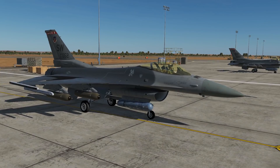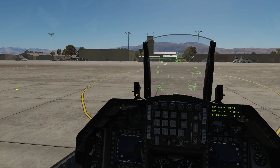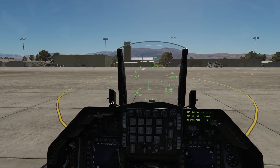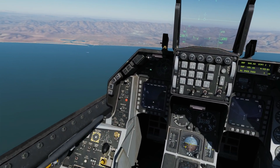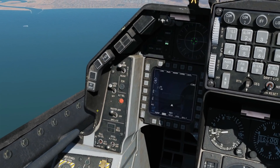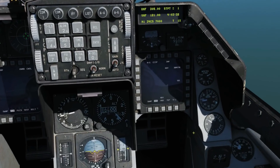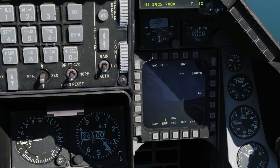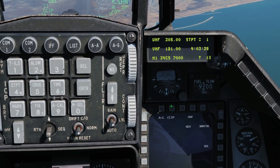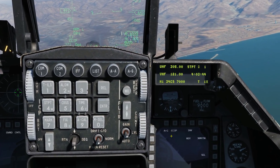Request rearming. Okay, both loaded. We're going to find some targets now. The targeting pod startup will be covered in a different video. Before we find our targets, we're going to ensure our master arm is on and our laser arm for our targeting pod is on. Next we're going to select air-to-ground, then check our right MFD which should be on SMS. It shows us that we're in air-to-ground.